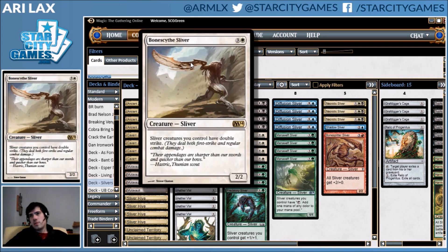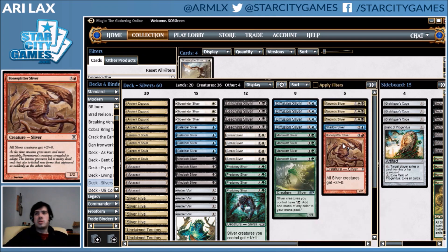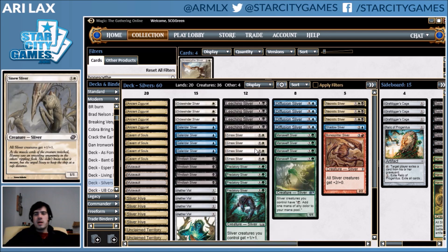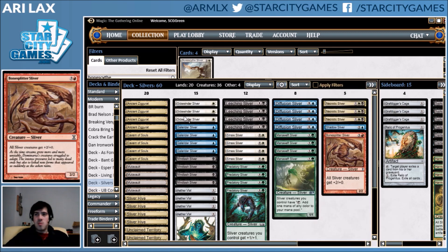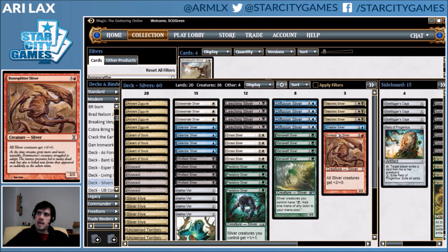The option was Bonescythe Sliver, which is Double Strike on all your Slivers, or Bonesplitter Sliver, which is plus two power. Bonescythe is better once you get the first pump Sliver on the battlefield, but because I don't feel reliable enough doing that when there's only eight pump Slivers, I think Bonesplitter Sliver is better when I just have a bunch of random one-power dorks. Even though Bonescythe would let me attack into Lingering Souls more reliably, I'm not horribly concerned about that.